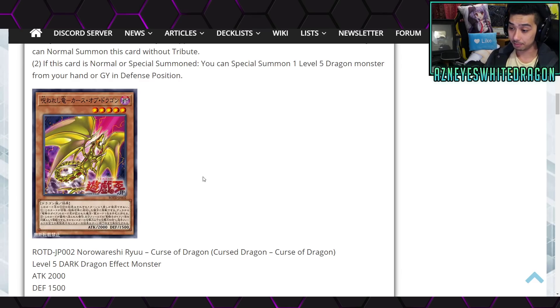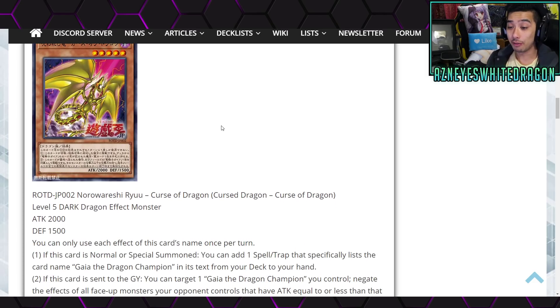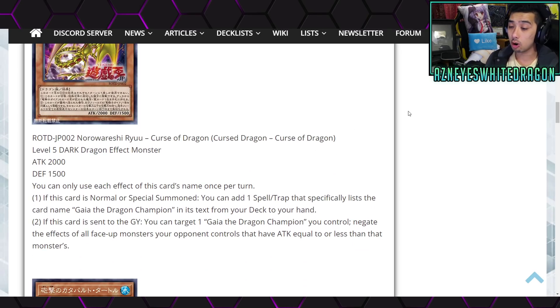Let's go ahead and check out the other card you're more likely going to be trying to summon with that effect. This is the Cursed Dragon — Curse of Dragon. Level 5 Dark Dragon effect monster, and here's a zoomed-up picture as always: 2000 attack, 1500 defense points. You can only use each effect of this card's name once per turn. The first effect: if this card is normal or special summoned, you get to add one spell or trap that specifically lists the card name Gaia the Dragon Champion in its text from your deck to your hand.